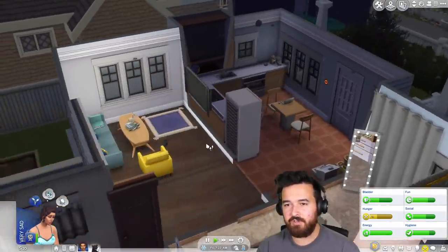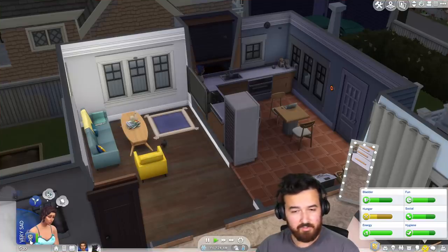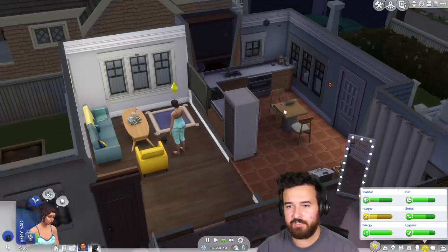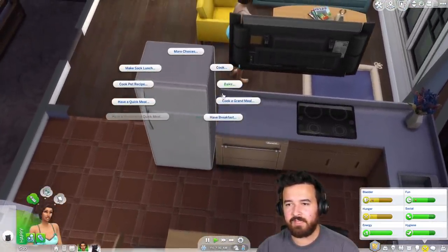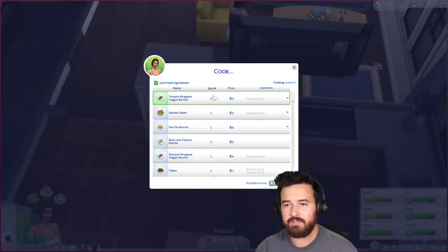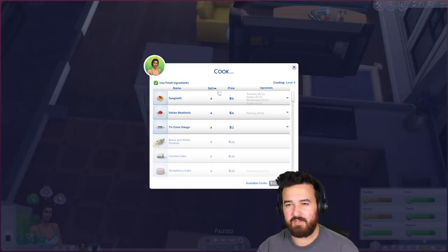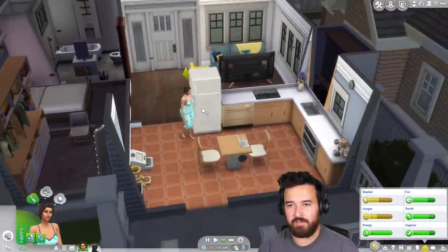It's time to start the brand new day. I'm going to give Hagrid another comforting hug — we've got four hours left of the sad moodlet so we should be good by the time we go to work. Hagrid, do you have enough food? You do. Let's go ahead and make ourselves some food as well. I can make spaghetti, but that's not really a breakfast food. Let's just do a grilled cheese — three bucks, I can afford that.